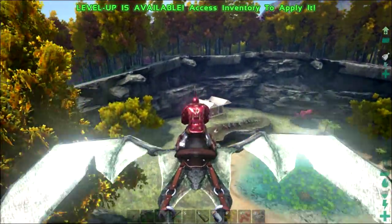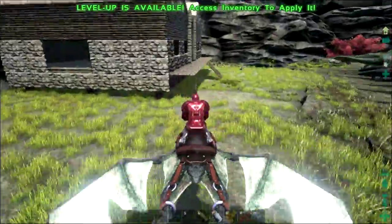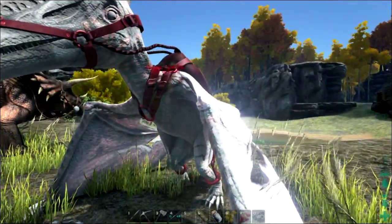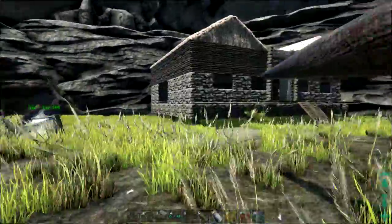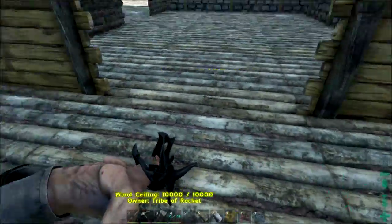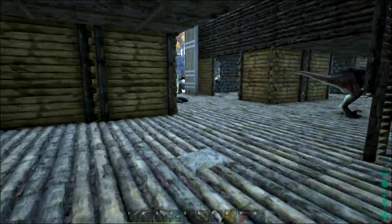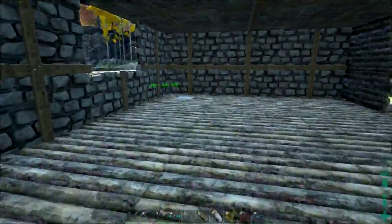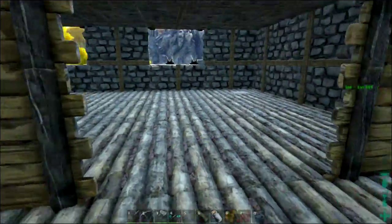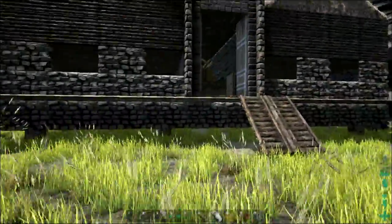Wow, check this out guys — looks like somebody has been building over here. This is right between where we live and the snow biome. It looks like maybe Rocket was building over here. Yep, Tribe of Rocket. So he's building himself a nice little kibble farm over here. Look at this barn — this thing looks pretty cool. Really Monkey Boy has been the builder of our tribe, but I think I'm going to go ahead and play around with building a little bit too.